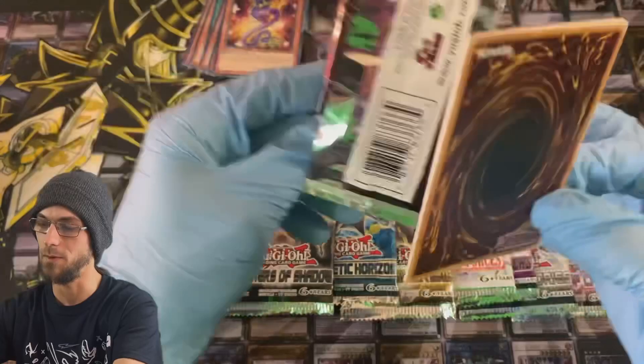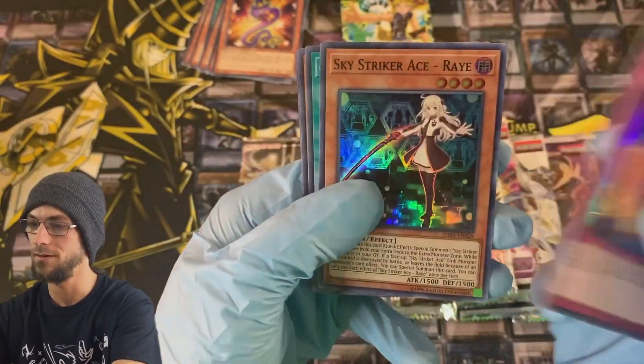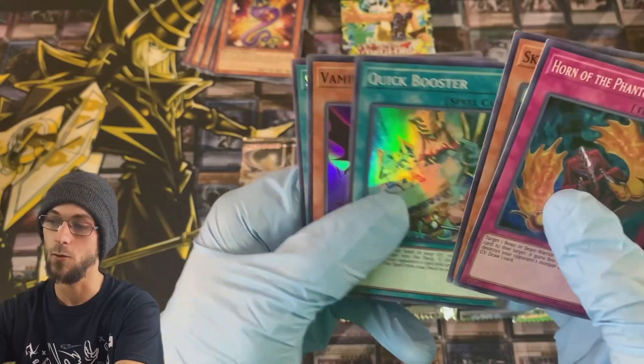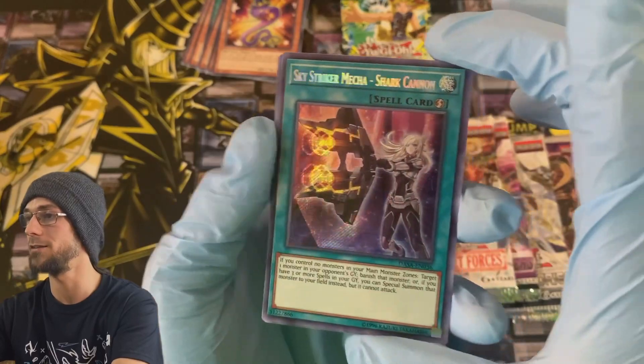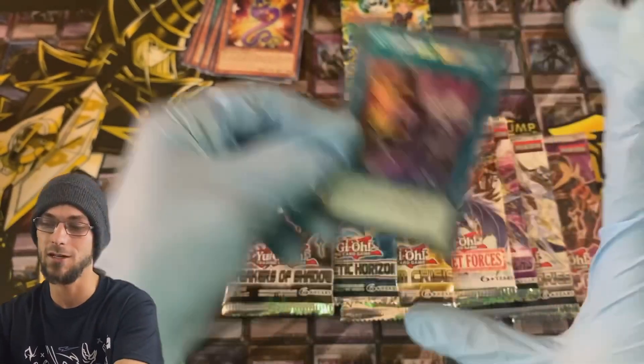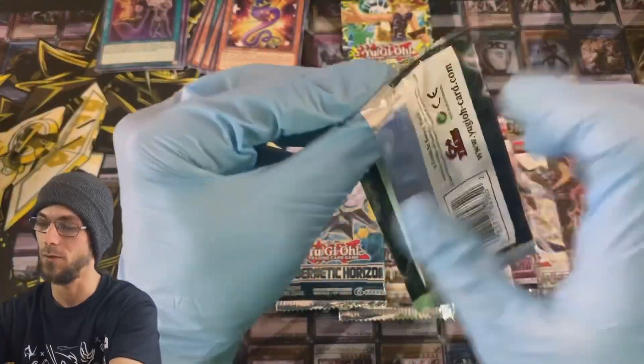Dark Saviors — let's see what we can find here. Maybe we can get some big pulls. Horn of the Phantom Beast array, that's not bad. Quick Booster, Vampire Familiar, and Sky Striker Mecha Shark Cannon. A couple of these Sky Striker secrets are pretty nice, so we will definitely take it.